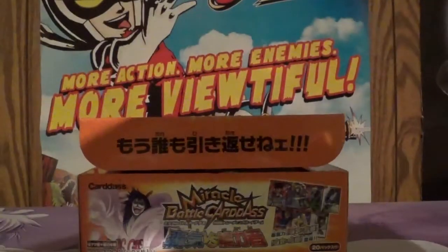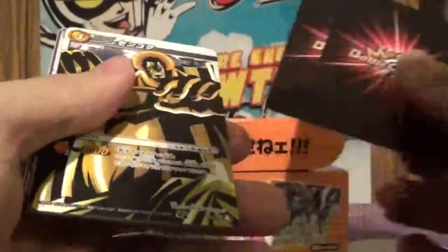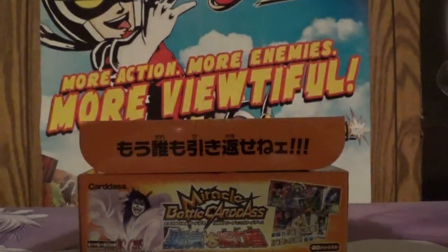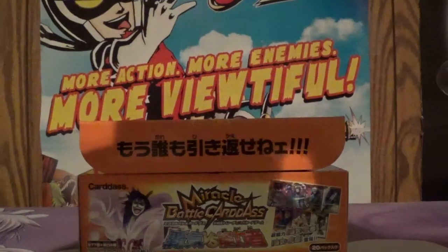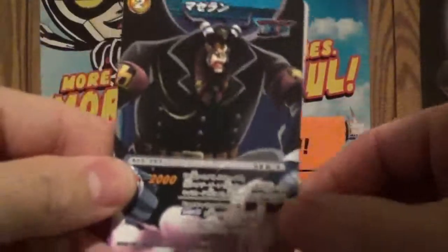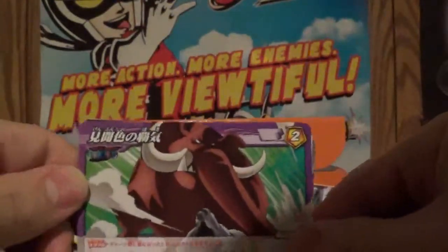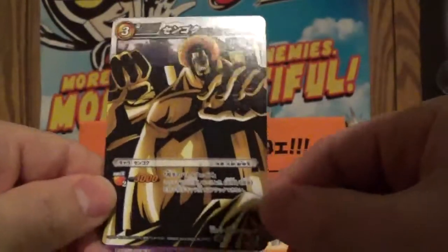Alright, first pack. Let's see what the card trick is this time. Got the checklist as always, and looks like there's some reverse cards here. Can't quite tell which one is going to be the rare, but we have this guy in this coat — pretty cool looking. Got an elephant. Got Sengoku, that's pretty cool.